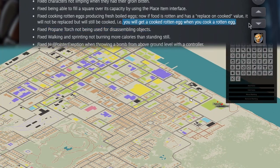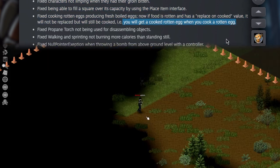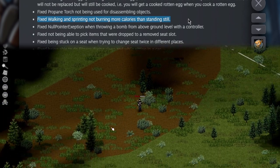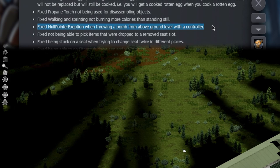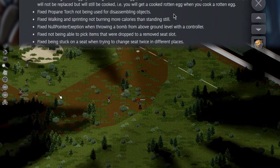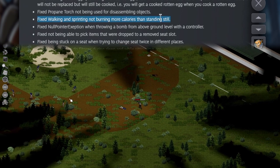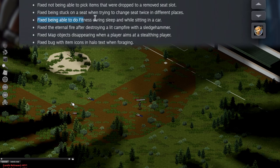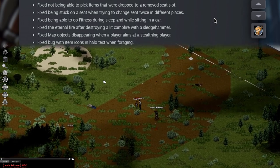You're going to get a cooked rotten egg when you cook a rotten egg — just want you guys to know that and be very aware. I always assumed you were burning calories while running, sprinting, and walking because that just makes sense — apparently no. Sometimes this game is so immersive I just assume things work the way they should, and then the fix notes are like 'hey, no, idiot.' Fixed being able to do fitness during sleep and while sitting in a car — no more burpees in bed, young man.